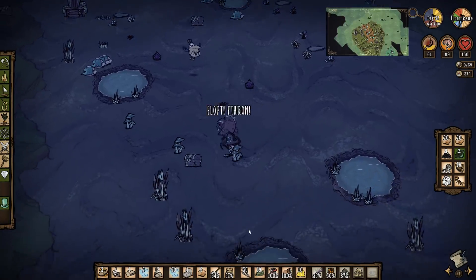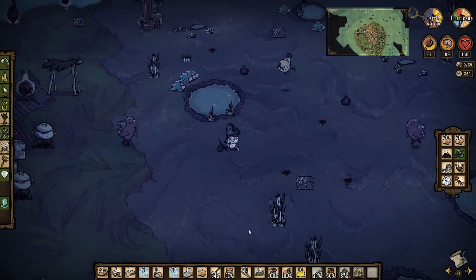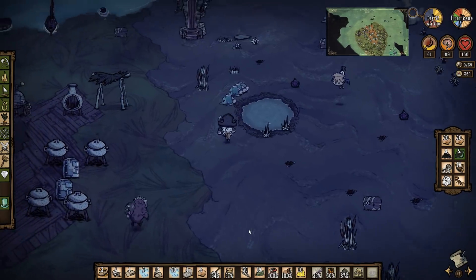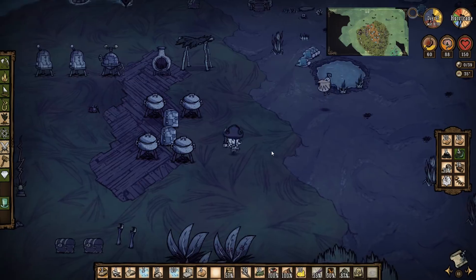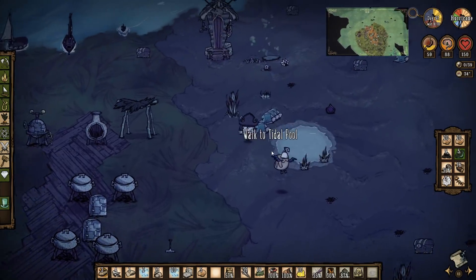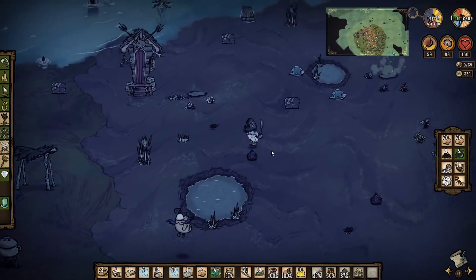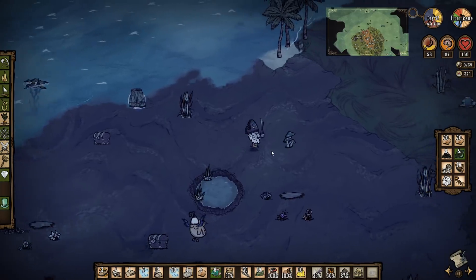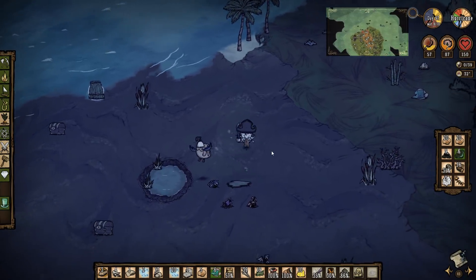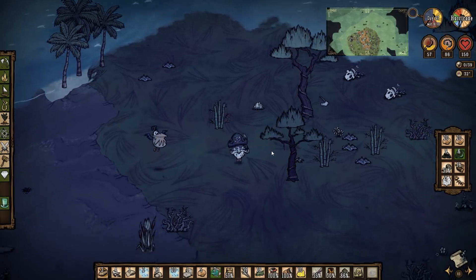I'm gonna grab some mushrooms while I've got the chance because they're really good insurance for sanity. I haven't got any room for fish, so I'll drop the shovel and grab some fish. We'll get some more surf and turf cooking going - as long as I take care of sanity, pretty much everything else is manageable.